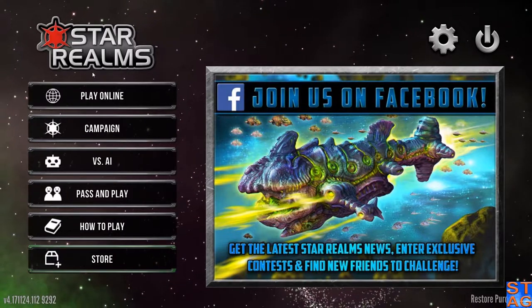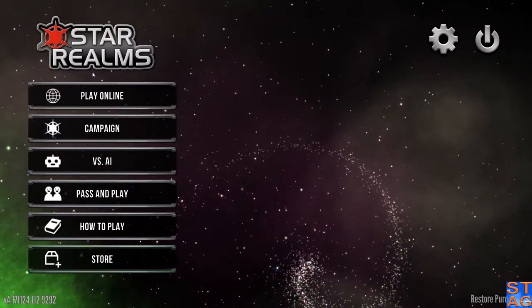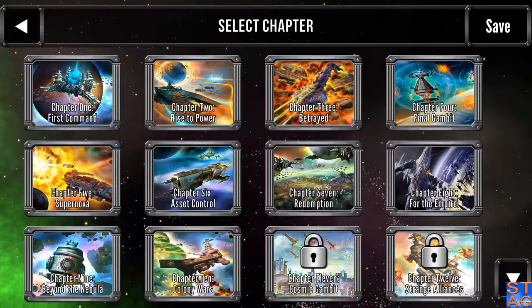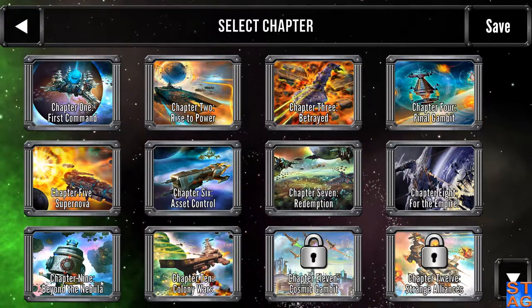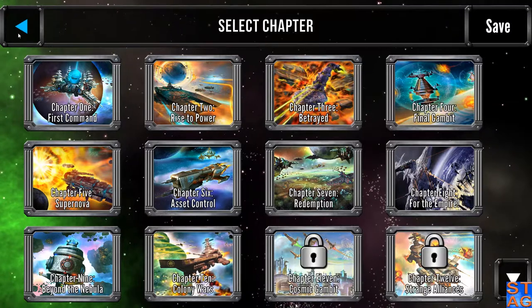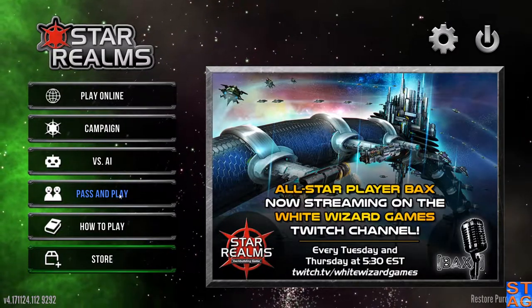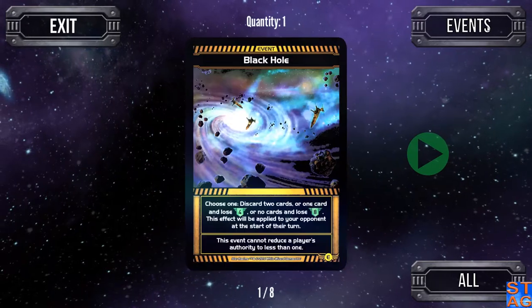Hey everyone, Steve the Average Gamer. We're back playing more of the Star Realms campaign. In the last episode we completed Chapter 8, and we're going to head into Chapter 9, Beyond the Nebula. But before we do that, we're going to start using a new deck in the next two chapters — Chapter 9 and Chapter 10 — we're going to be playing with the Colony Wars deck.